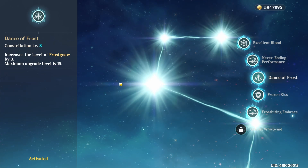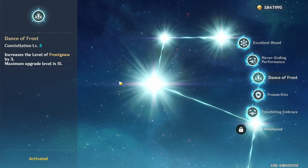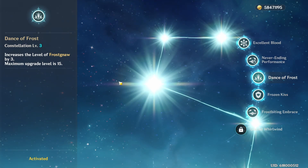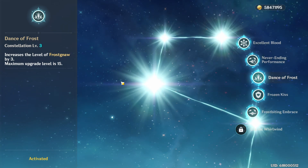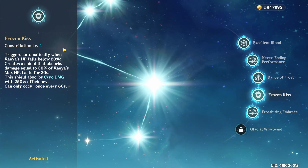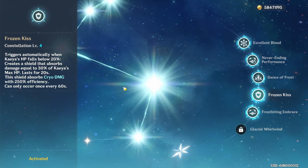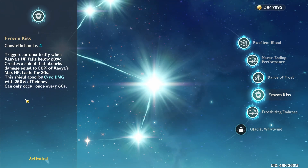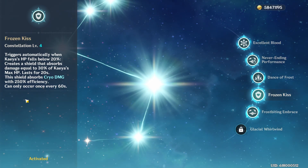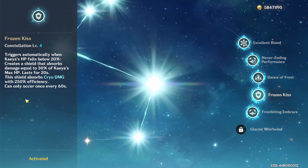His C3 is the elemental skill upgrade. This is honestly a mediocre constellation — the damage upgrade isn't that crazy, because the primary utility of Kaeya's elemental skill isn't really its damage. Three levels on the elemental skill is respectable but nothing too crazy; it's a mid-constellation. His C4 is a shield that procs when Kaeya is low on HP. It is complete garbage — most of the time it's going to be useless because you have to be on Kaeya to proc it. There will be other teammates that provide enough defensive utility.